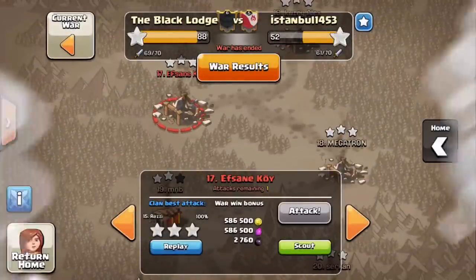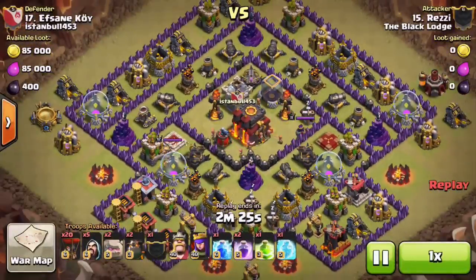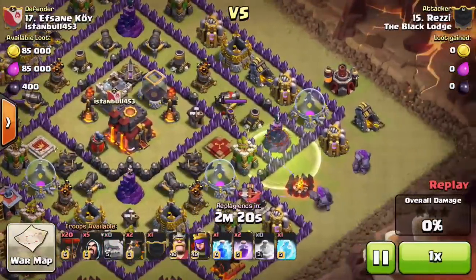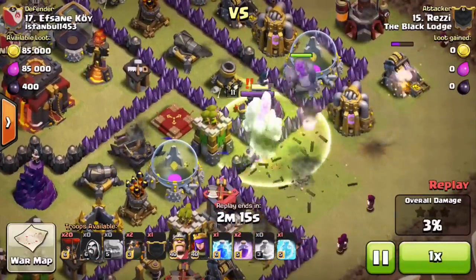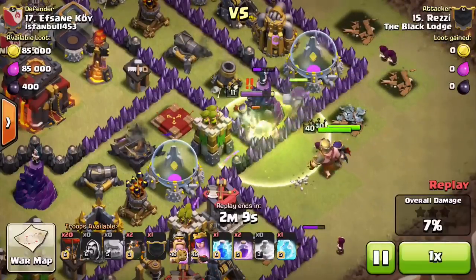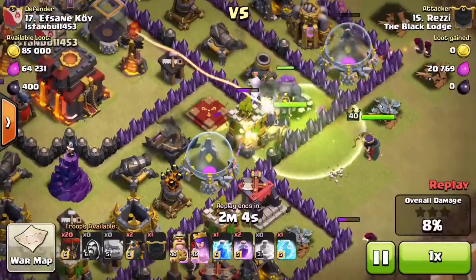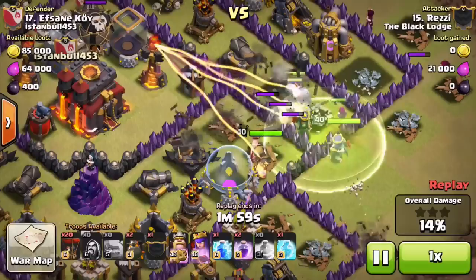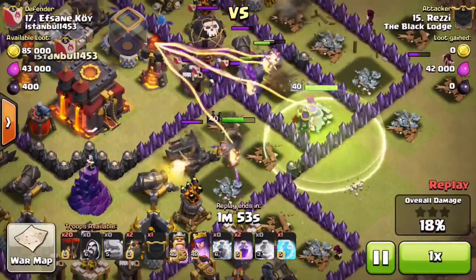Next, we're on to Rezi's raid on 17. Again, not a great layout — kind of a weird looking base. He's going to jump into this compartment here with the low level walls rather than risk trying to wall breaker and possibly mess something up. He sends in his heroes, and his golems are punching the withered tower. The enemy queen's already down. Some pretty low level defenses on this base, so the king's going to be able to do a ton of work, and so are the golems and his queen.